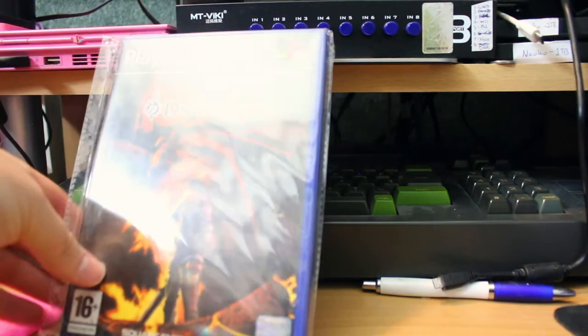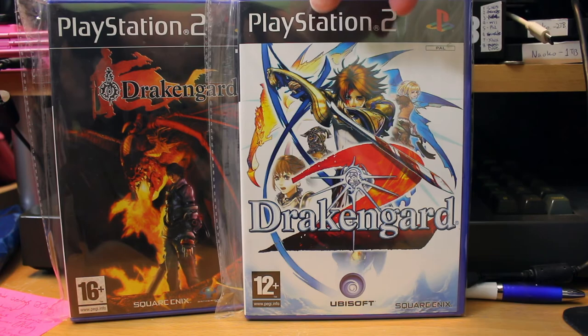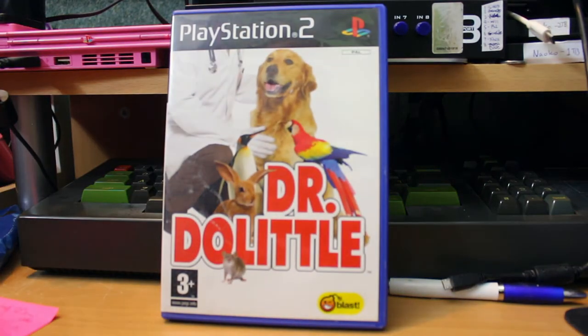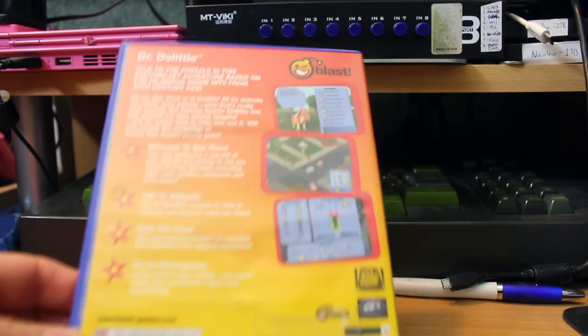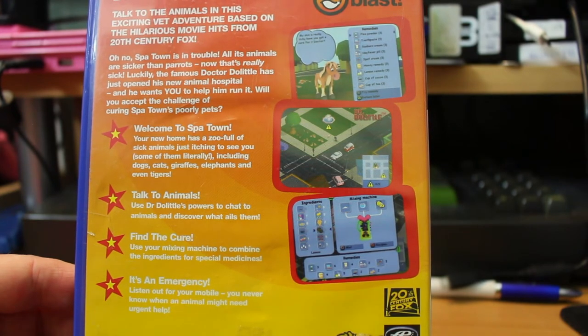Then we have Drakengard and Drakengard 2 — the latter was a real bugger to get a good copy of, some of these are getting hard to find. Drakengard, Square Enix but published by Ubisoft, is more of an action brawler style RPG — Dynasty Warriors, that kind of thing. I had a fair amount of fun with these. Doctor Doolittle — one of the worst games on the PlayStation 2, I am not kidding. You wander around an isometric 3D arena that would look terrible on an Atari ST or Amiga, and this remember is a 128-bit super system, and you talk to animals. It's one of the worst games I've ever played.